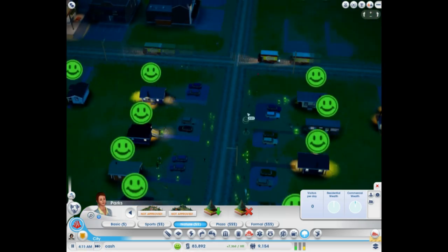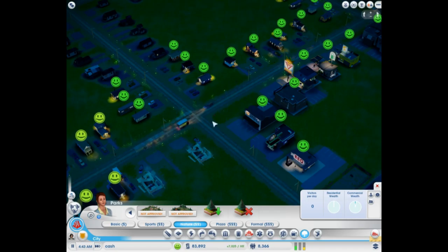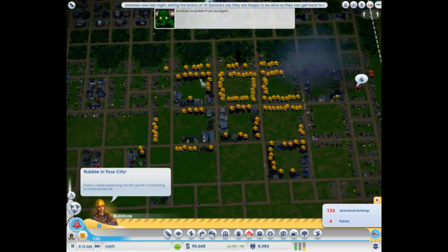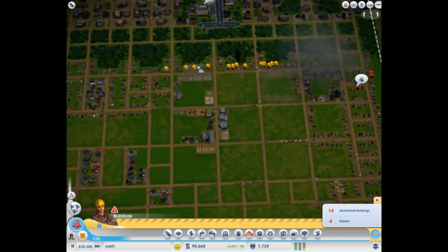Higher density cities aren't as susceptible to zombie invasions. In the past, zombie invasions have just been a matter of — it says zombies, but you don't see them anywhere, and then it says the sun killed them, and none of the buildings get abandoned. But this lower density city really did do well for zombies.